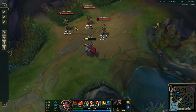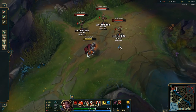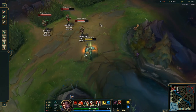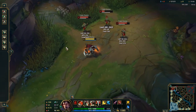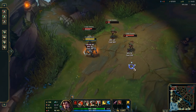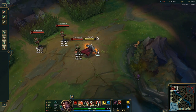Darius' Q, Decimate, is an AoE attack in which Darius will swing his axe in a circle. Enemies at the edge take more damage, apply a stack of Hemorrhage, and will heal Darius based on his missing health. If enemies are hit by the inside of his Q, they will take less damage and Darius will not heal or apply a stack of Hemorrhage.